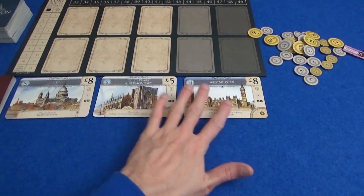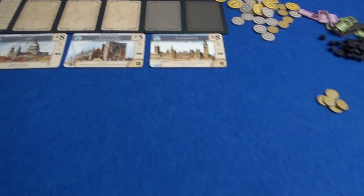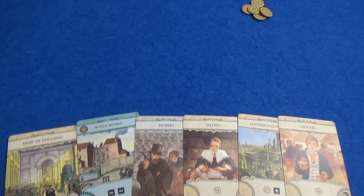There is no map. There are these cards instead that represent the boroughs that you can take control of. Some artwork's been changed, some cards have been rebalanced. There are a few other differences involved, but let's just get started.